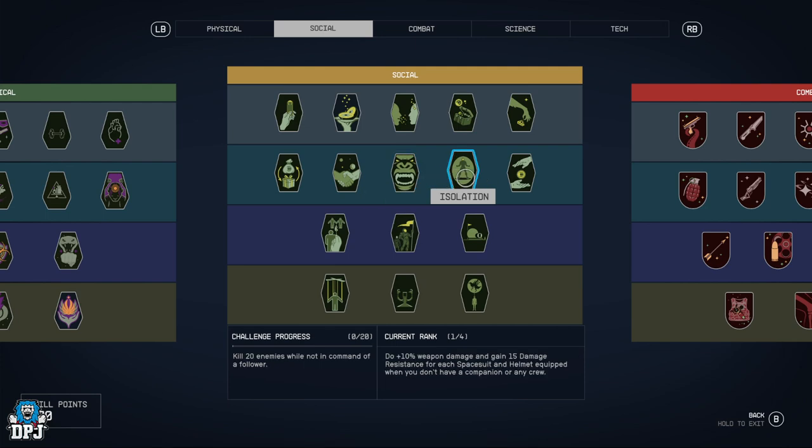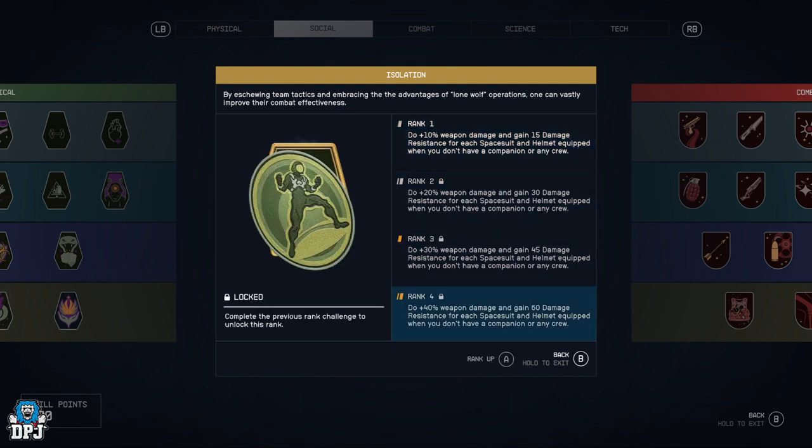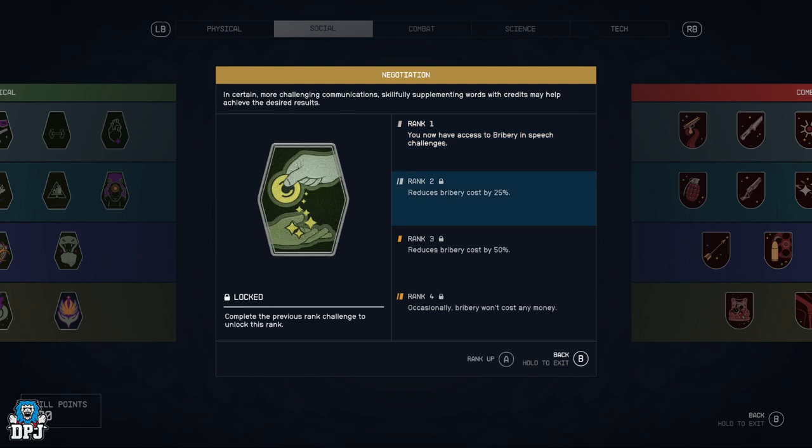Isolation — do 10% weapon damage plus and gain 15 damage resistance for each spacesuit and helmet equipped when you don't have a companion. Basically when you're on your own you get buffs, all the way up to 40% weapon damage and 60 damage resistance per spacesuit and helmet. If you've got traits that help when you're solo, this is going to be a great perk.